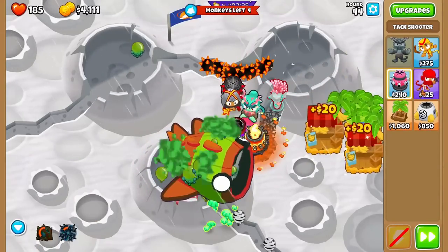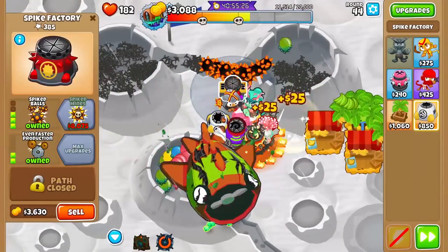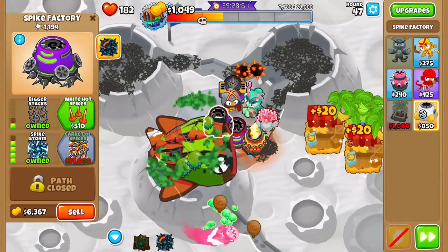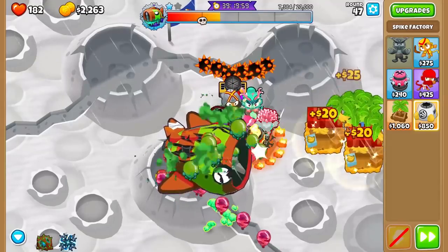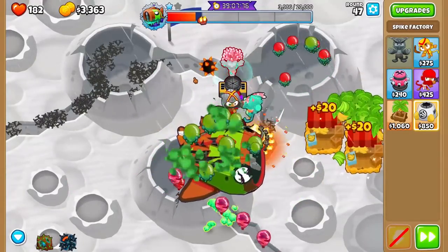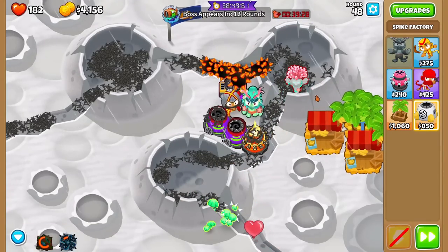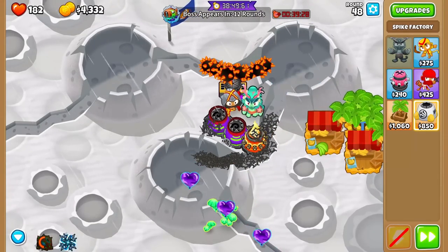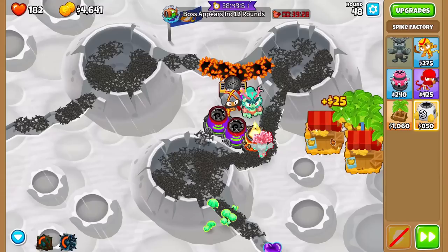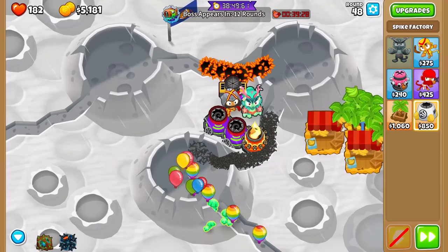Boss tiles are probably going to be the hardest ones, because you need to know how to beat bosses. With all the other tiles you can just play normally on a neutral tile and be fine. But with a boss tile you still have to beat the boss — and we did defeat the boss right there! Boss is coming on round 60, so we just have to defeat the next tier and then we'll be fine. We don't have to plan for a tier 5 Bloonarius — we only need tier 2, which is really, really nice.